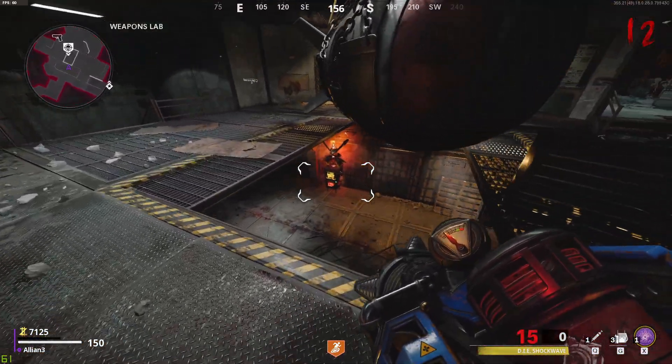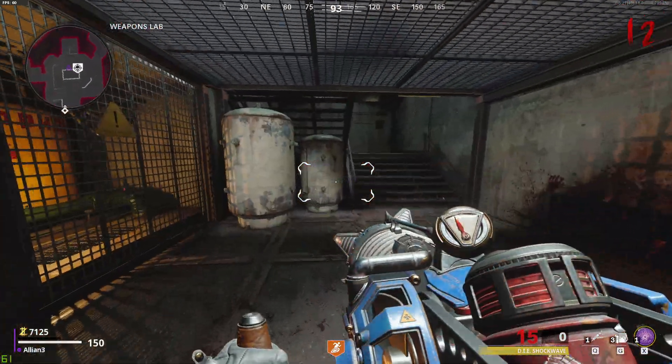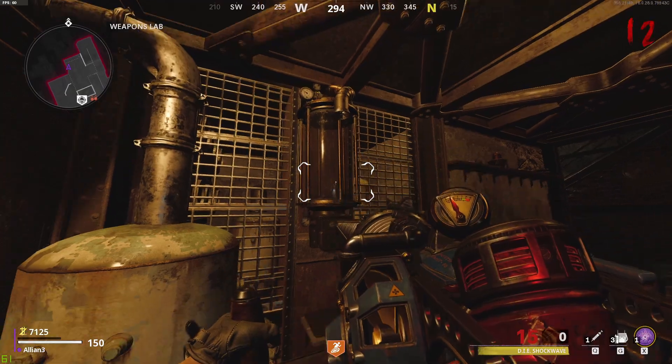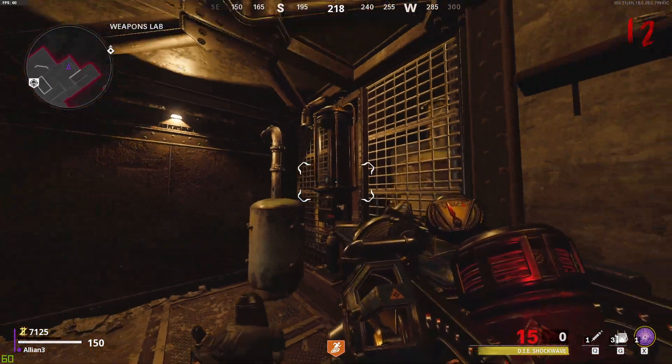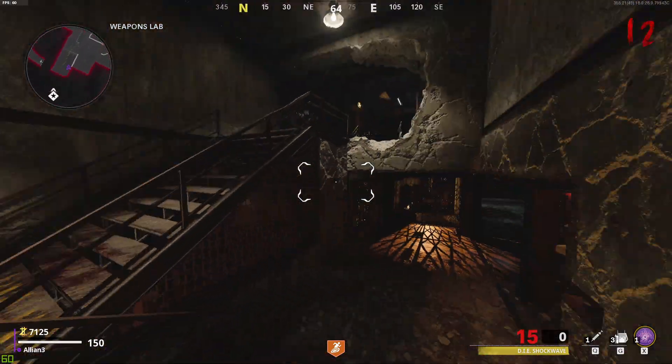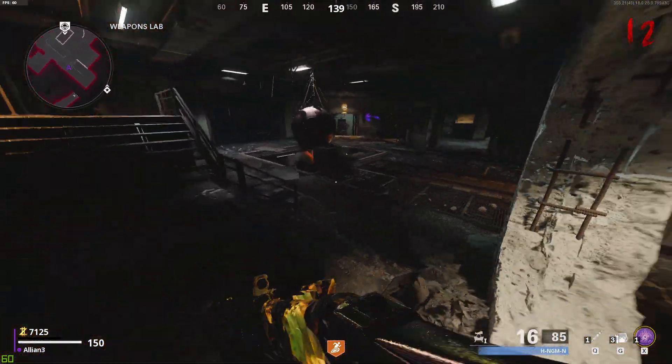Here we are in the weapons lab. Go down here and right over here you'll see this little valve thing. As you can see, you're going to install the empty canister in there — just put that in there.